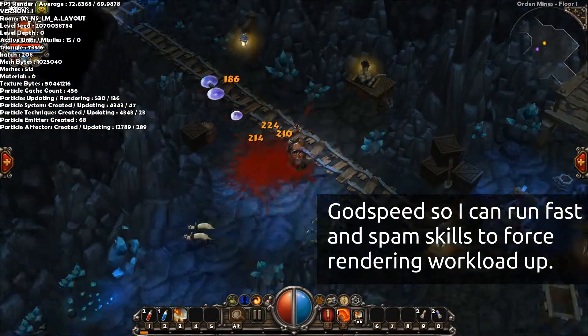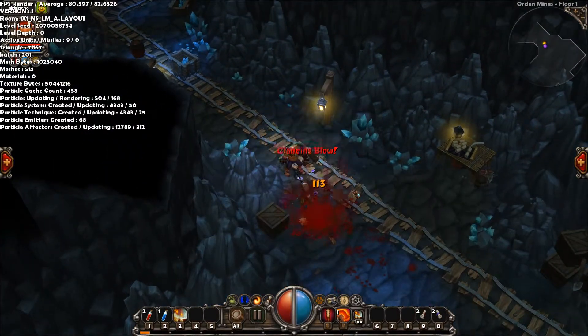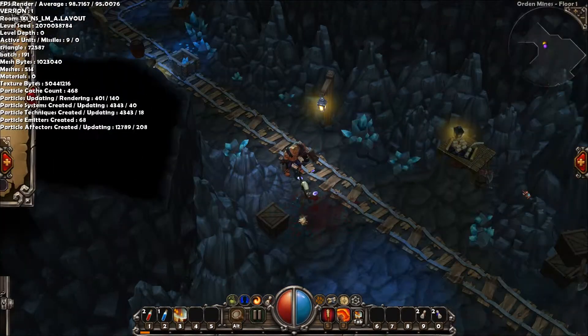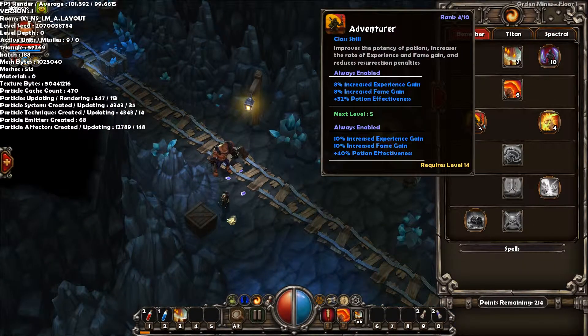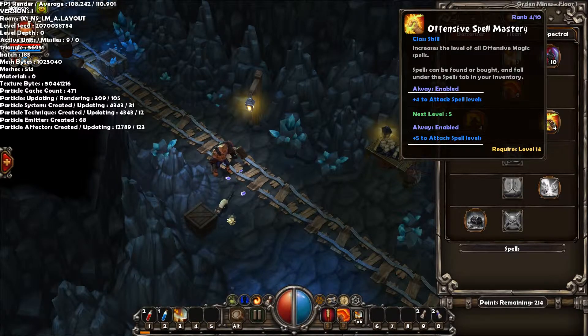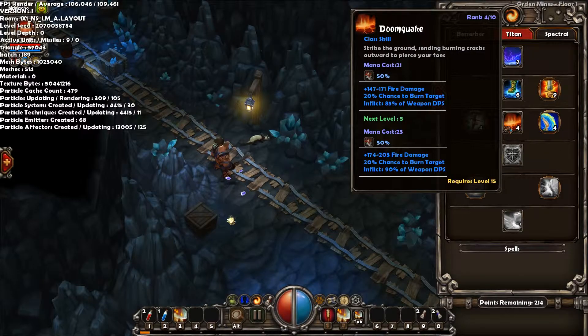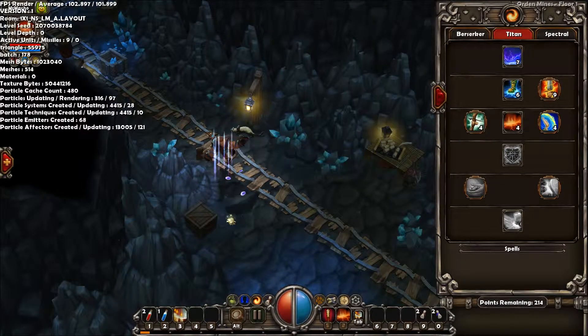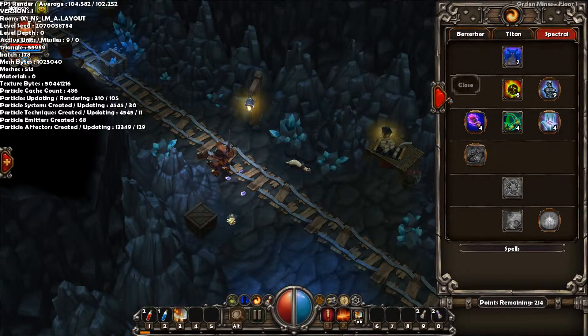By forcing the character to run around fast and smash through things fast with infinite mana, hopefully we can push the game to its limits — forcing it to render the map fast, enemies fast, killing enemies fast, rendering particles fast. We want to see how much we can push this game. Doomquake looks good — looks like something that will take up a lot of resources.